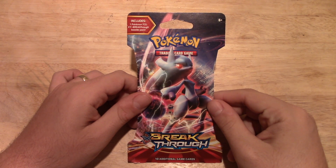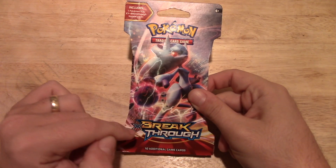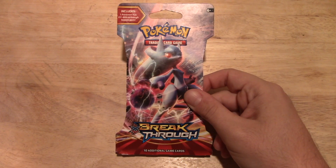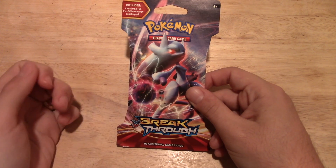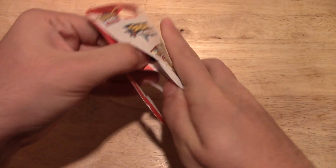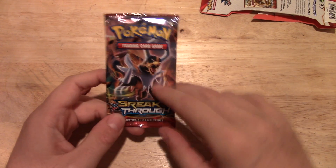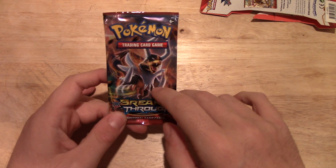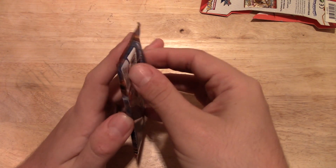What's up YouTube, welcome to another Pokemon card unboxing. Sorry I'm late again, but I have the new Breakthrough booster pack, so we're going to check this out. You can see one of Mewtwo's Mega Evolutions on the front, which is pretty nice. I'm gonna go open this up — and then that was called... I forget his name, having a brain fart right now. Let's just get on with the unboxing.